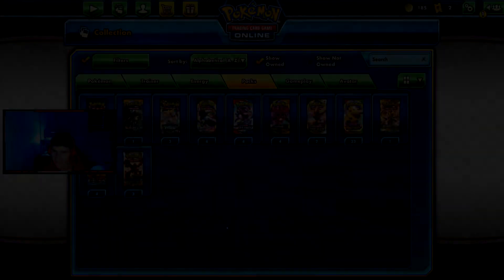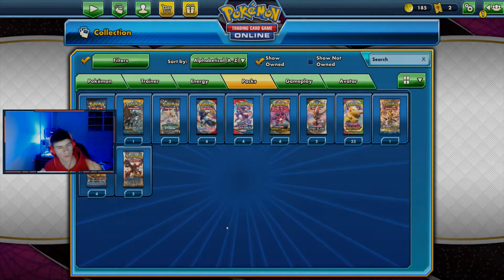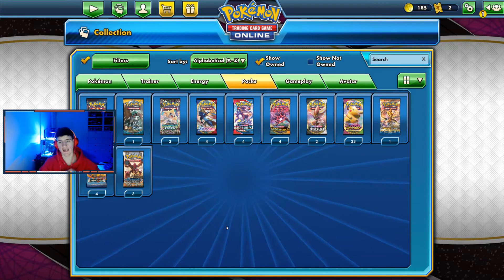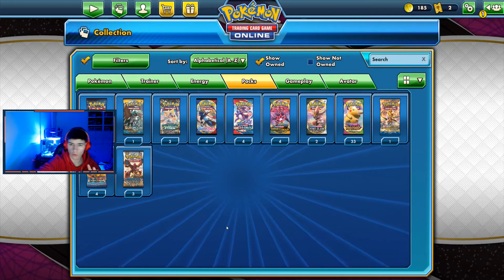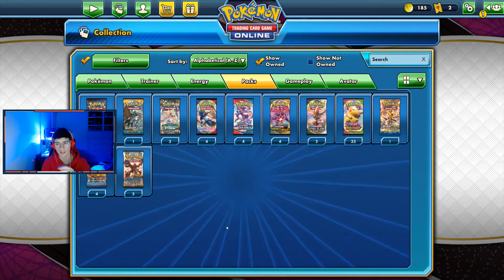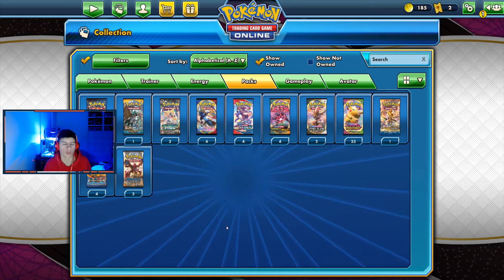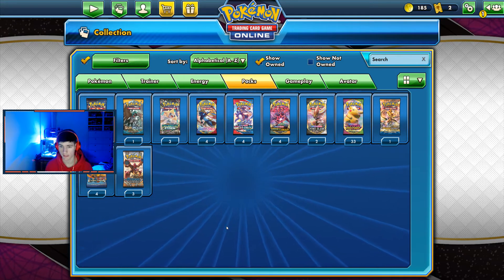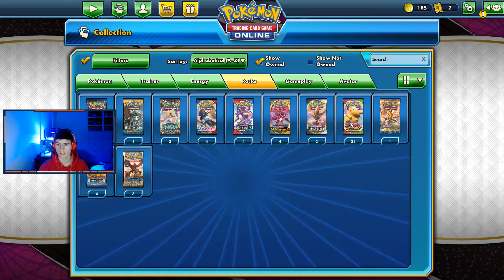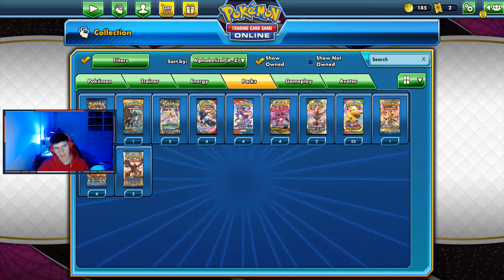Hey guys, welcome back to another video! We're going back to our roots with this one. I've opened packs of Pokemon, my mates have opened packs of Pokemon, and we've gotten the codes. I have them all stacked up here — 62 packs if I counted correctly. I'm going to do a booster box worth, so that's 36: 33 Vivid Voltage and then three Sun and Moon. I think that's the best idea.